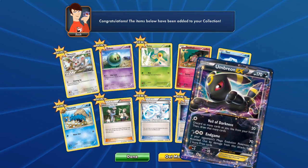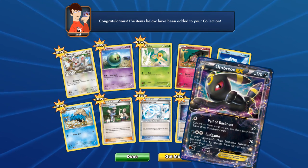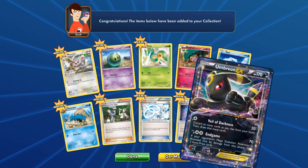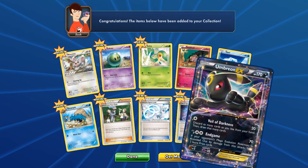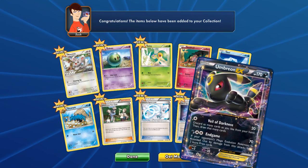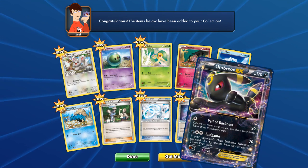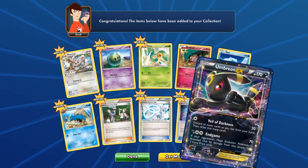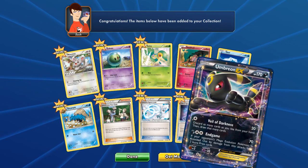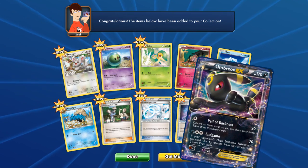I should have kept track of which pack was which, to see if the pack that had Mega Glalie EX also had an EX as well. This card looks really cute and cool — the stars sprinkling around, I really like it. That's the end of this video. Next week is basically my last week, with just presentations and projects left. I'll definitely get back to working on that video once I'm done editing. Sorry for rambling — have a nice day, thank you for watching!